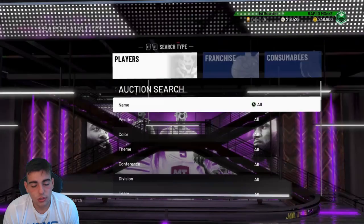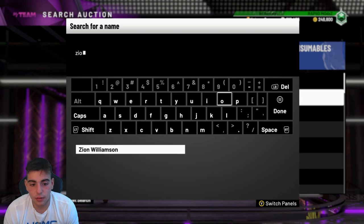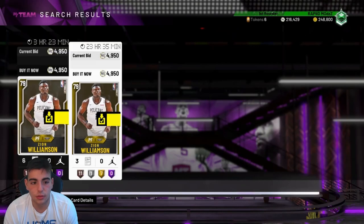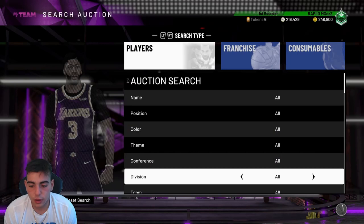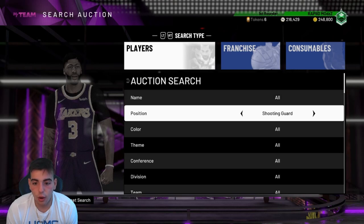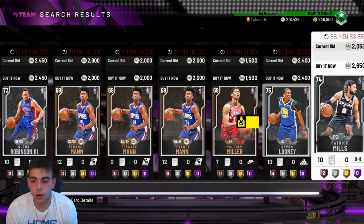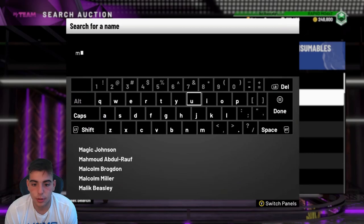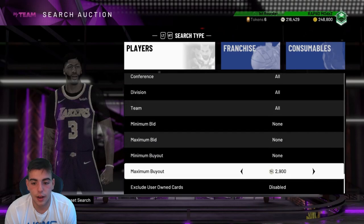First off, what I like to start with sniping is before I even look at anything, I just go to Zion. Zion, for some reason, is active — I actually sniped him like 4 times. Nothing there right now, but usually I snipe Zion. This is how you snipe: you literally just have to put your maximum buyout to whatever. Right now the auction is broken, and I'll show you why — if you look up Silver, Bronzes pop up. So right now the only way to really snipe is by looking up players. I'm going to look up Patty Mills Silver — this is for people with lower coins. 2,600 right there for Patty Mills — that's clearly not a snipe.